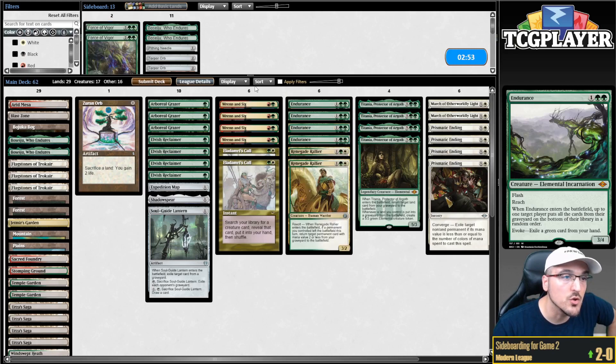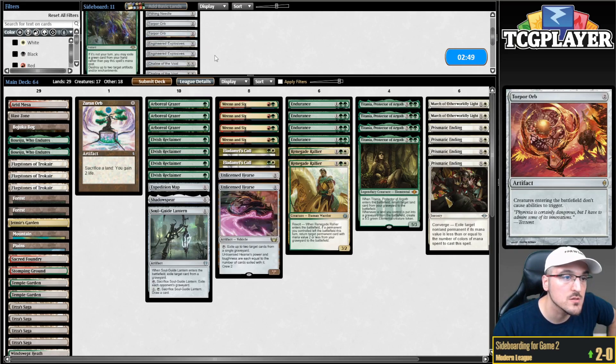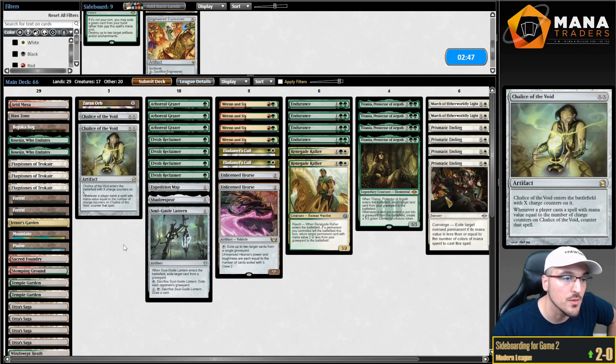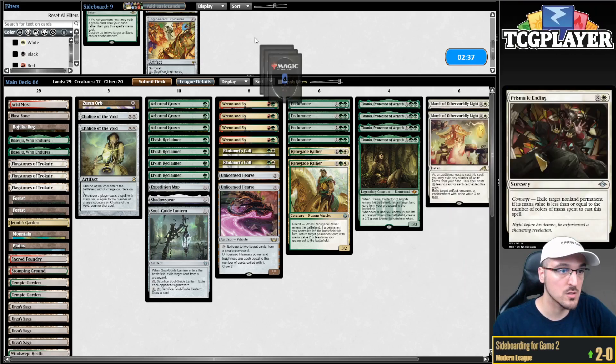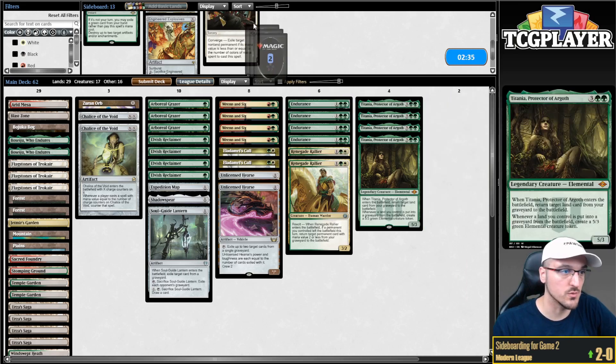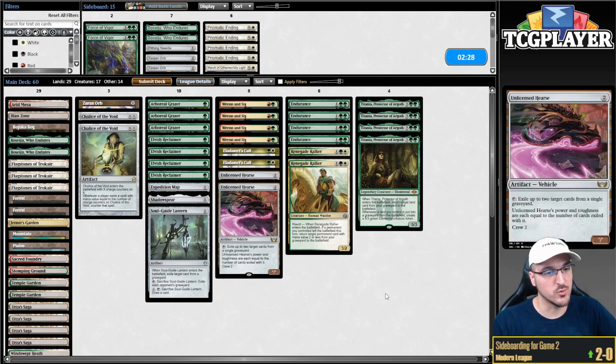Living End — Endurance, don't mind if I do. Hearse, yes please. Chalice also, please and thank you. So those are the cards I'm interested in. What do I not care for? Reclaimer is nuts. Prismatic Ending is a blank, and so is March. Let's get rid of all of these. Clean sideboarding — masterful sideboarding. Masterful deck building, easy game.